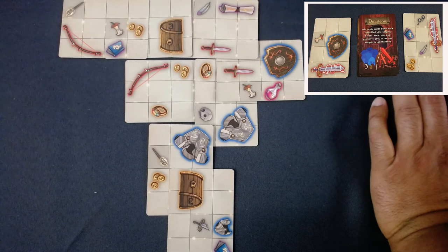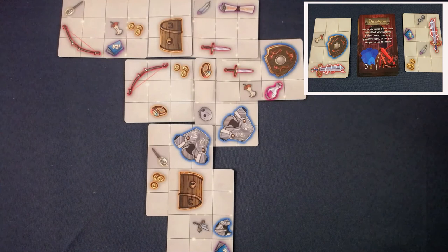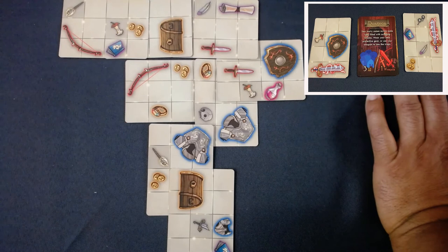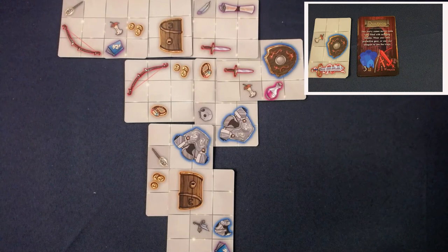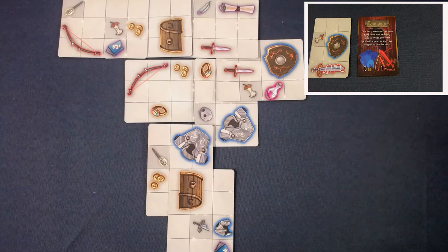Dungeon: ruins filled with swinging blades - wear your best protective gear. This is like the dungeon with the poison traps again. The prerequisite is three armor squares and I have plenty. As you go through the dungeon you'll fulfill prerequisites about halfway through the game. The strategy is to try not to spend too much stuff in the early part of the game.